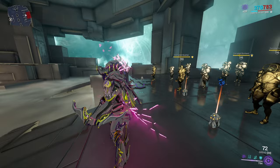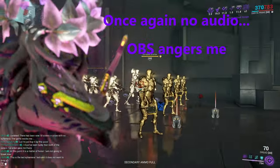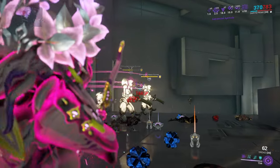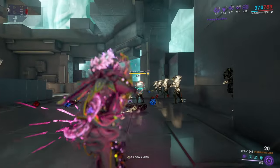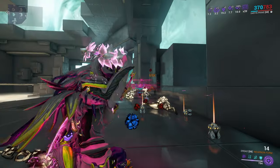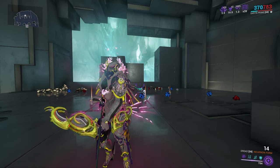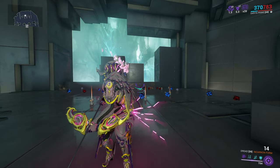Now let's show off the non-Riven build. We need to go for headshots to get our incarnon ready. Our crit is a little lower due to how galvanized scope works, but after a couple of headshots and kills while scoped in, you'll see it go up quite nicely. Once our incarnon is full, proc it — and it does about the same. Killed quite nicely and quickly, and still has a ton of arrows. I'll pick between the two with a random number generator and head into the survival mission.